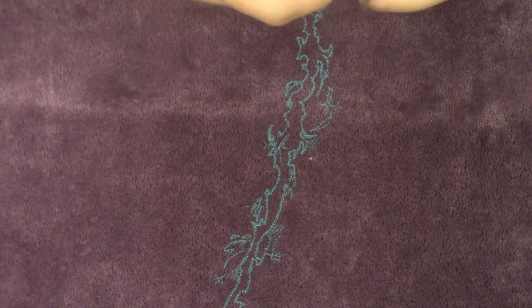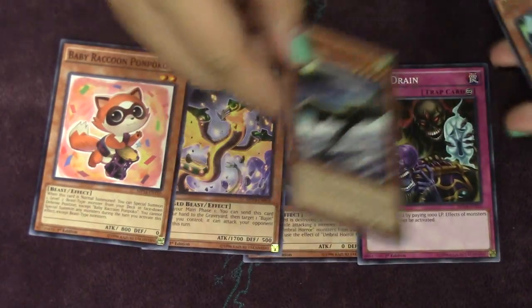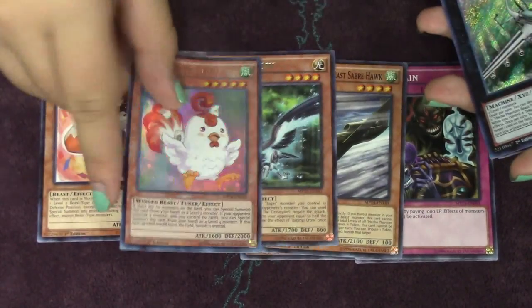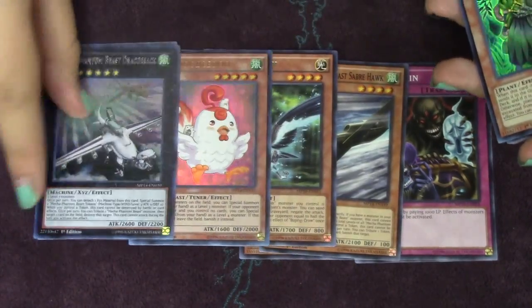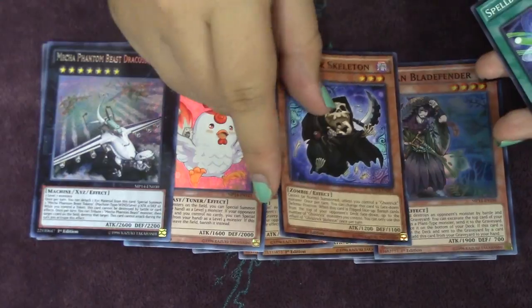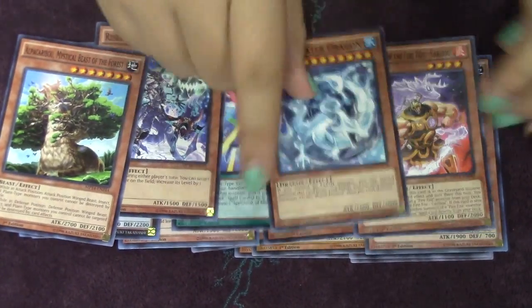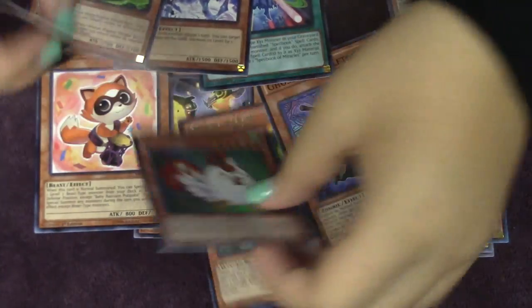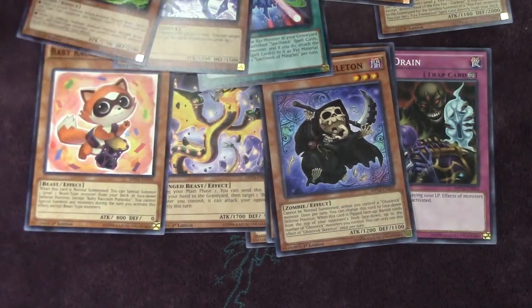I'll separate the cards so we can do a recap at the end of each rarity. I probably won't do a recap of the supers since I'm already showing them on camera, but I'll do a recap of the ultras and secrets. Let me know what you guys pulled from your tins. Oh, here's a Draco Sack — that's a pretty good pull. You can't expect to pull all the good cards from one tin obviously.